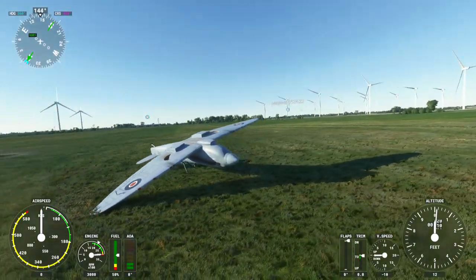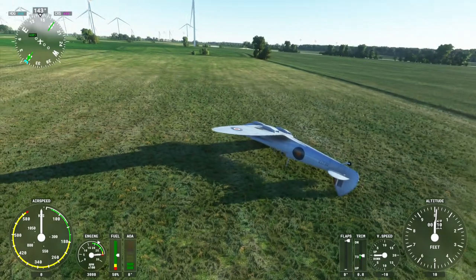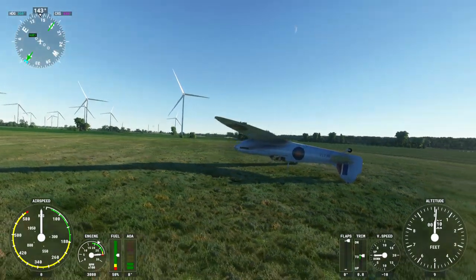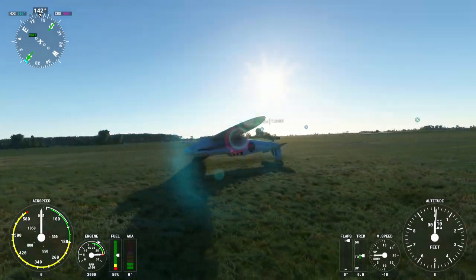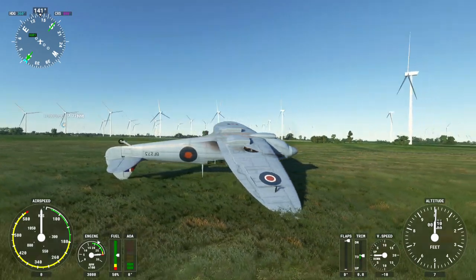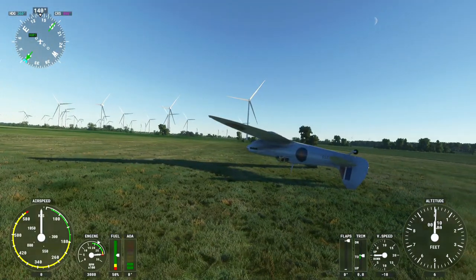Hi everybody, here we are in Microsoft Flight Simulator on my Xbox Series S. As you can see, I've had a rather unfortunate accident in my Spitfire — we're upside down on a field. I have damage turned off, which means that when I crash like this the game doesn't end. But you may well think, well that's it then, I need to restart my flight — but watch this.